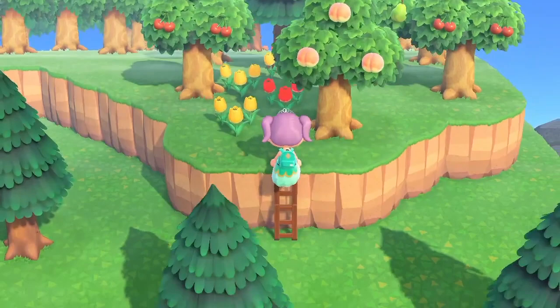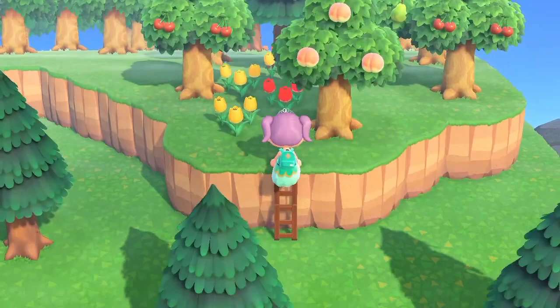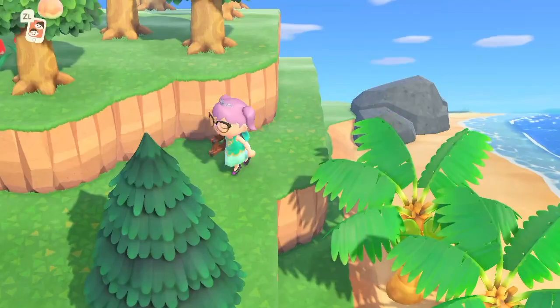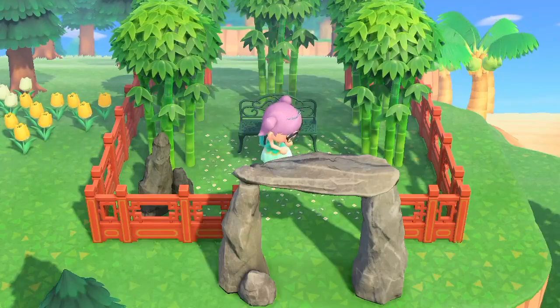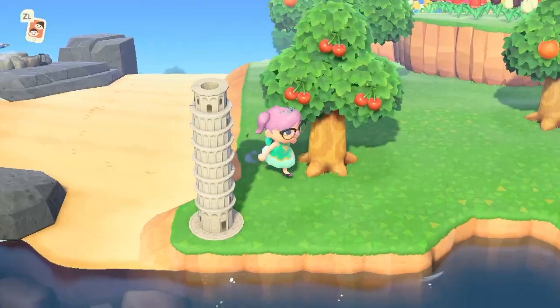I'm just gonna hit some rocks — get that clay, get that iron. Coming down from the orchard, I kind of haven't really done much with this area yet either. And this is my sort of zen relaxation space down here — I think it's quite a cute little area to sort of chill out, with all my bamboo, rocks and stuff. There's my little ramp down there.